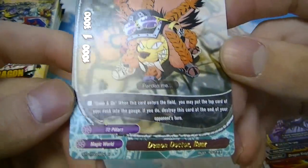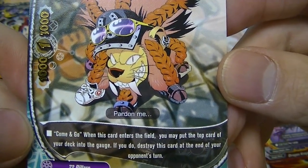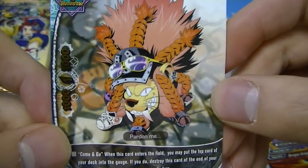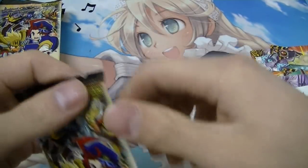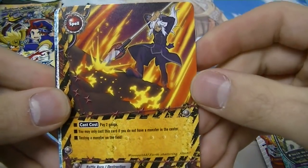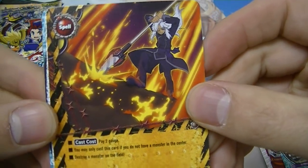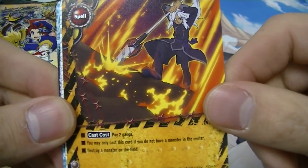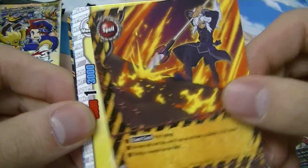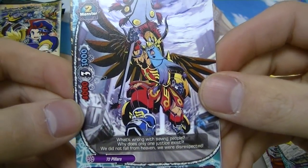Another rare — Demon Doctor Boor. When this card enters the field, you may put the top card of your deck into your gauge; if you do, destroy this card at the end of your opponent's turn. So a little gauge ramp there. Reprint — destroy a 3,000 power or less monster. You may only cast this card if you don't have a monster in center; pay two gauge to destroy a monster on the field. Similar to Dragon World's version, but with Danger World's theme you can't have a monster in your center.